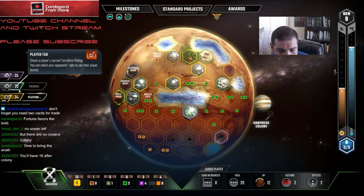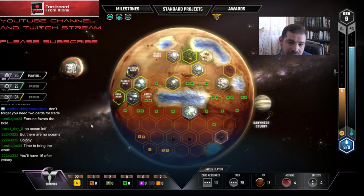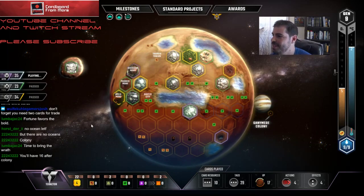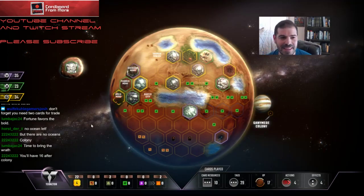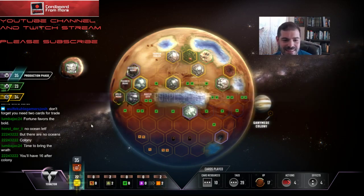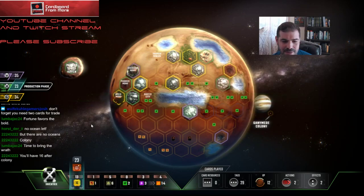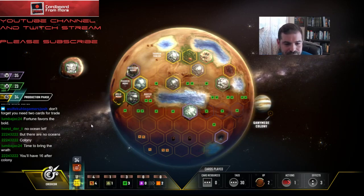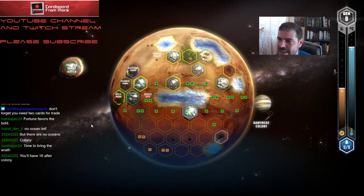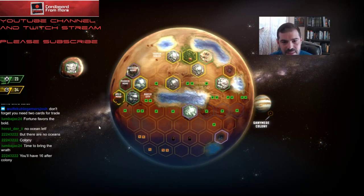I'm going to fund Thermalist, and then the question is do I fund Miner? What do you guys think? It's definitely high risk — partly because I want to spend all those cubes. The Credit Core player could just not use them, and then I would probably lose it. I'm definitely not spending on Mohol — if somebody wants to spend cash on that, that's fine with me. Insulation I don't really care about either. I don't have enough that it's going to make a big difference for Banker.